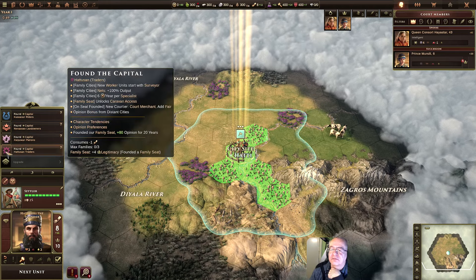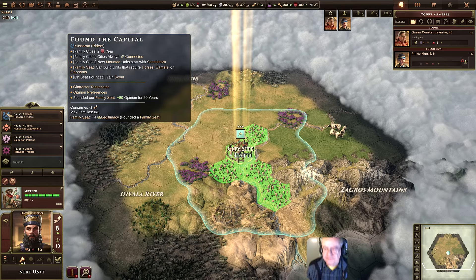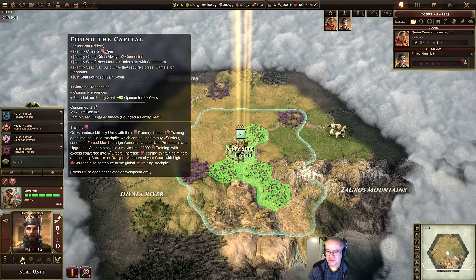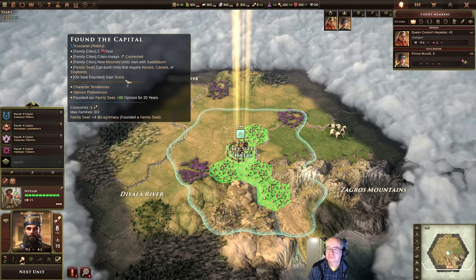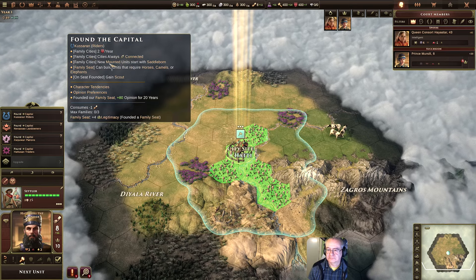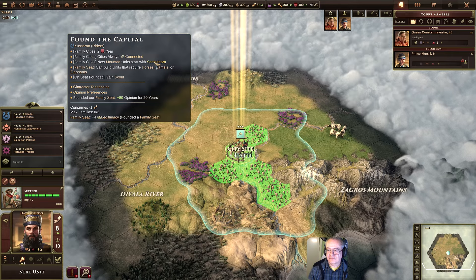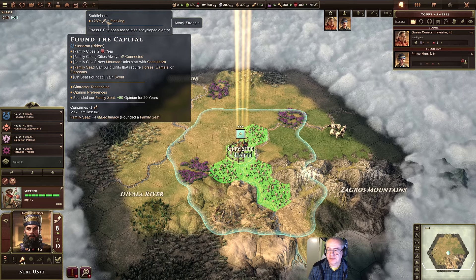Now we have four families. What are their advantages and disadvantages? Khosraan Riders — family cities produce two red shields per year. If I hold shift and point at it I get the details. They produce military units through training. The Khosraan are good at training basically. Their family cities always connect by roads or trade. New mounted units start with Saddleborn, which is plus 25% attack.